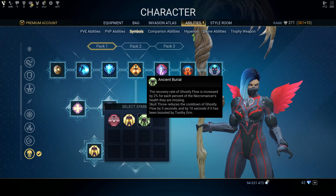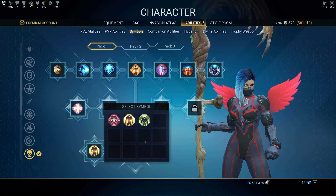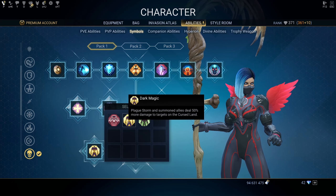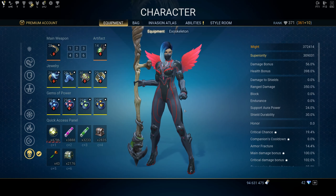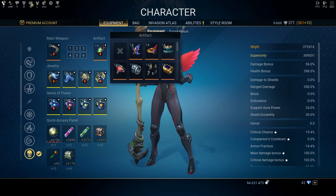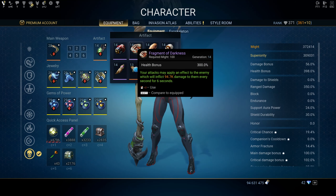Dark Magic: Plague Storm and summoned allies deal 50 percent more damage to targets on the necromancer's cursed land. Ancient Burial: the recovery rate of Ghostly Flow is increased by 2 percent for each percent of the necromancer's health they are missing. Skull Throw reduces the cooldown of Ghostly Flow by 5 seconds, and by 10 seconds if it has been boosted by Toothy Grind.